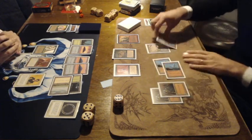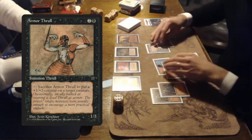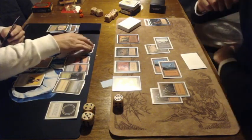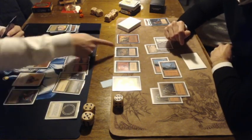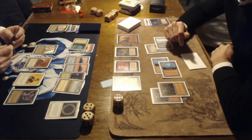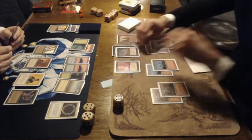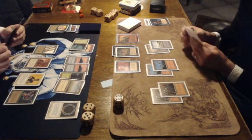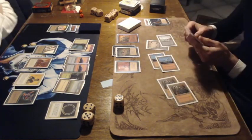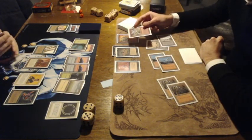Now he's playing an Armor Thrall — I checked it out in slow motion, it's an Armor Thrall, a 1/2 creature. You can sacrifice it to put a plus 1, plus 2 counter on a creature he controls. He's sacking it now and putting it on his Night Stalker, so his Night Stalker is now a 5/6. That's actually a nice combo.